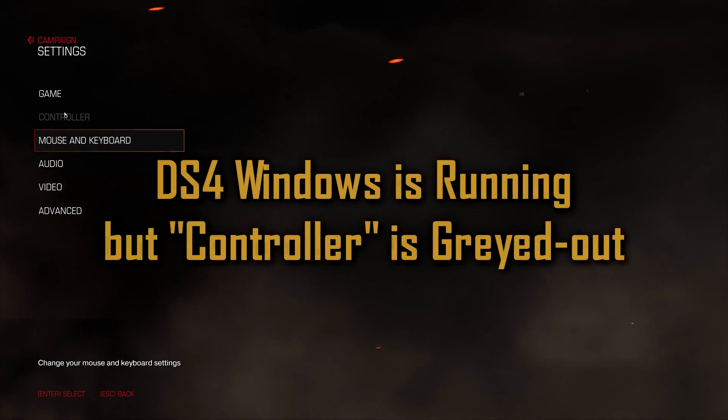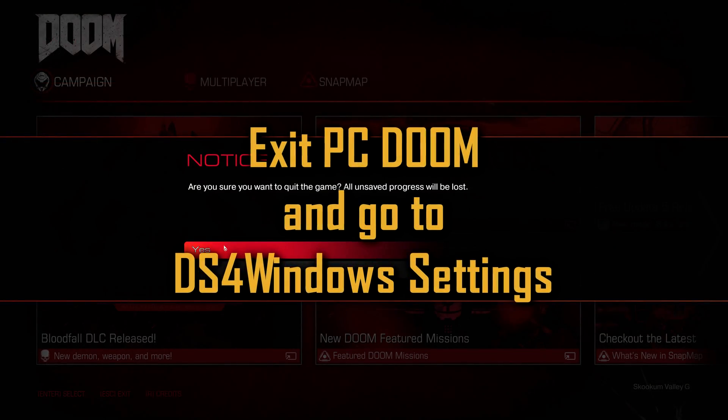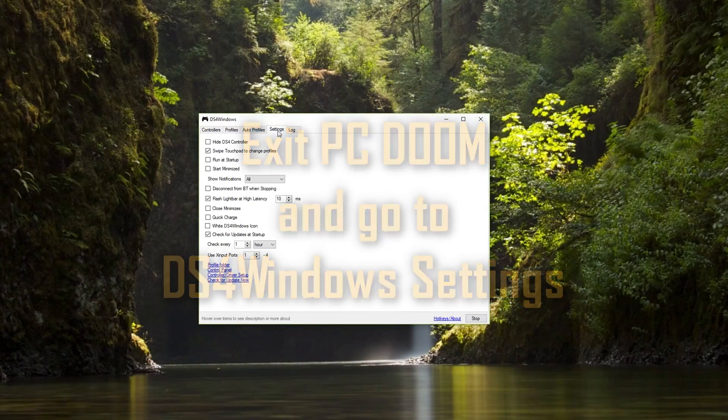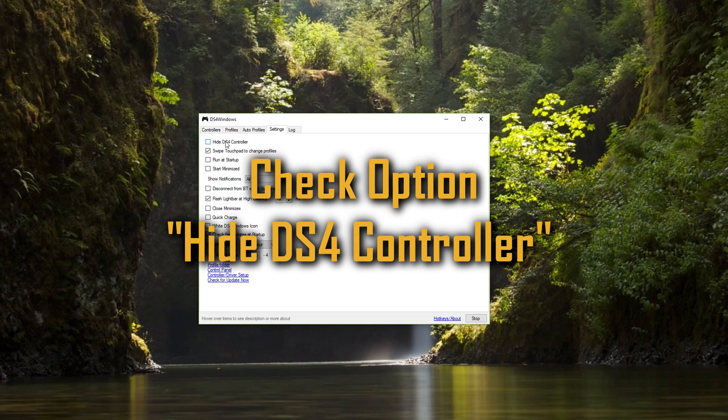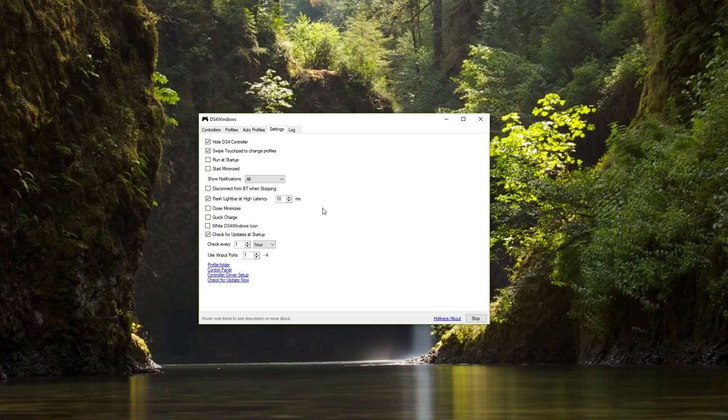The controller doesn't show up in the settings window and it turns out you need to jump back out of Doom and click a checkbox under the DS4 Windows configuration called 'Hide DS4 Controller,' then accept the pop-up box that comes up there, and go back to the game.